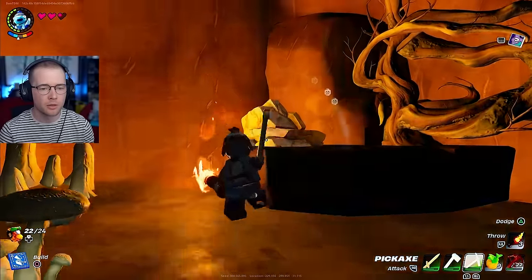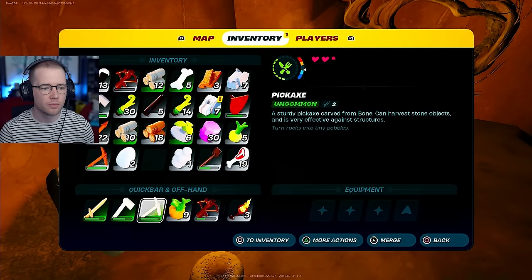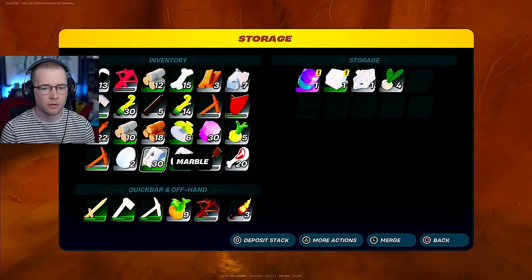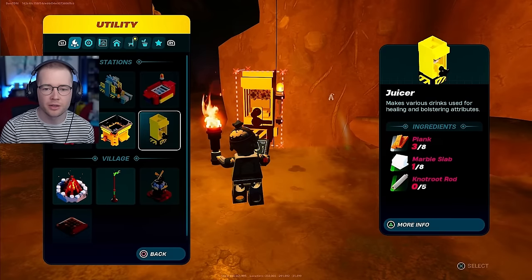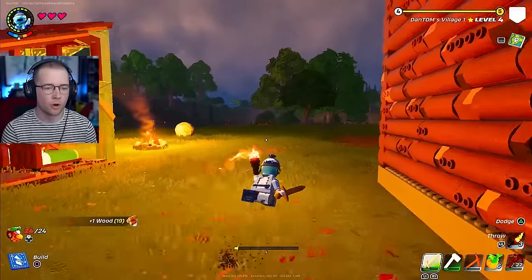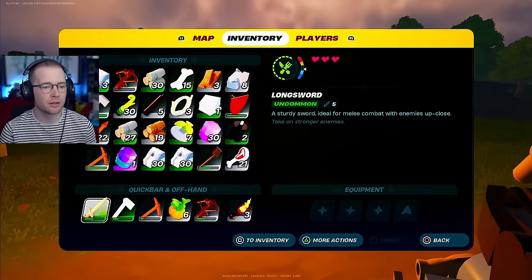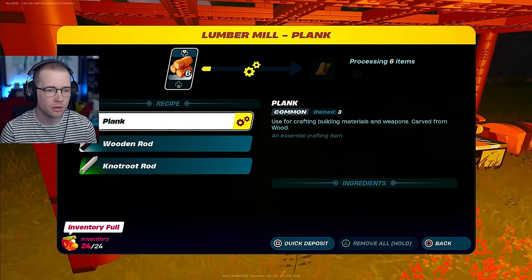Torches are needed - let's grab them. Now we've got our better pickaxe, should be able to grab this. How much did we grab? Seven! There's a chest in here - snowberry, marble slab just pre-made for us! We can make a juicer that makes various drinks for healing and bolstering attributes. We also got medium chairs. We need so much marble, it's crazy. Let's grab as much as we can while we're in here. That one's much closer to our house so this is good.